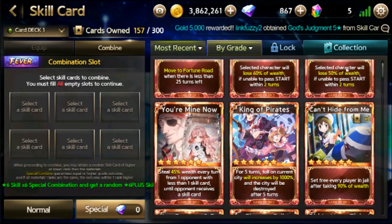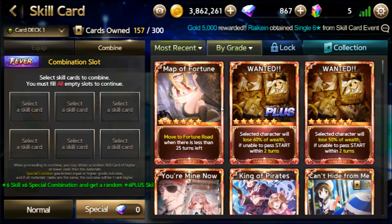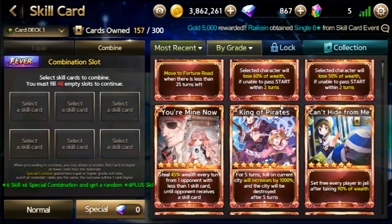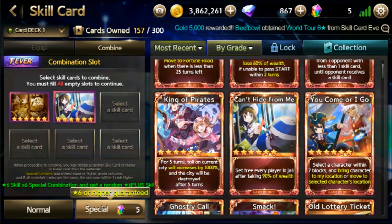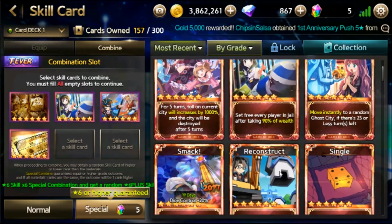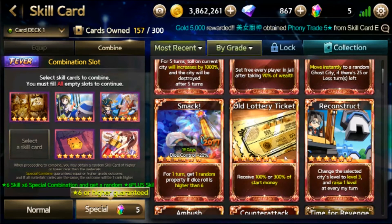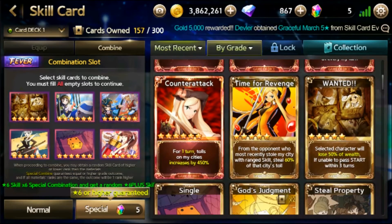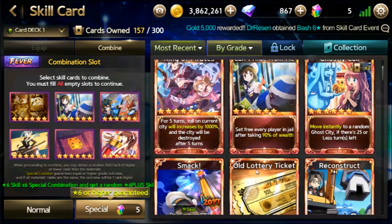I'll be combining skill cards. But before that, since I have enough 6-star skill cards and 5 topaz, I usually use my topaz on acquiring new 6-star skill cards. But since I have more than 6 six-star skill cards, I think I'll be trying to get another 6-star plus skill card here, while combining 6-star skill cards that I don't really use much — the ones I don't tend to use.